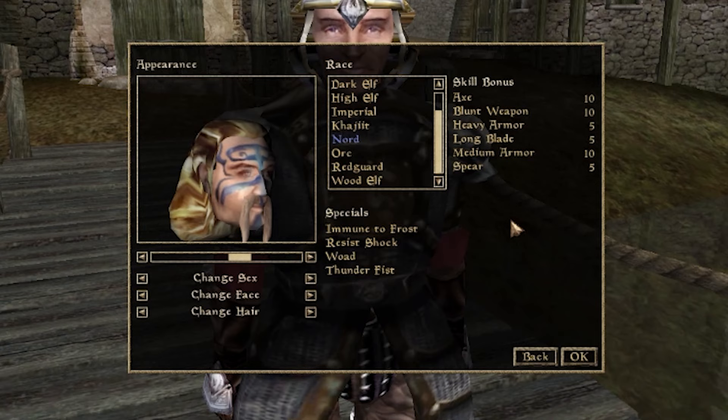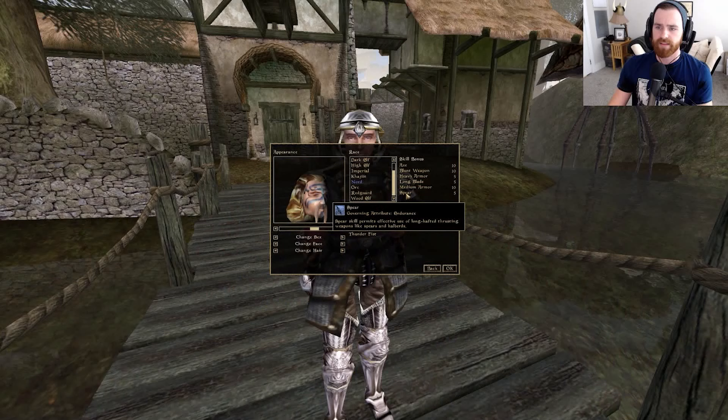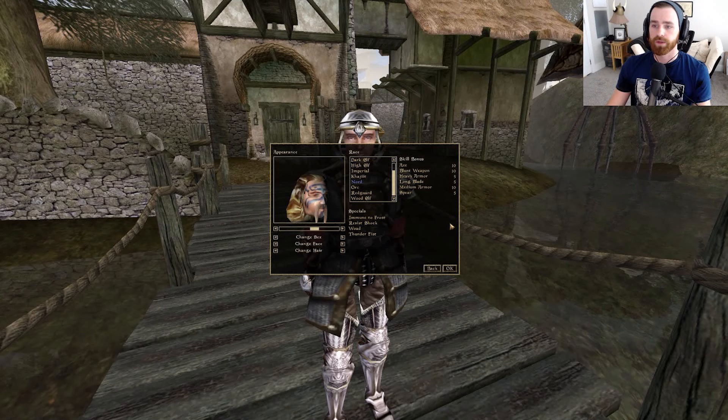Looking at the skill bonuses, the Nord is obviously geared more towards axe and blunt weapon. I'd probably recommend axe — they're a little easier to get early in the game. Really strong blunt weapons typically come from quests or exploits, like Mace Malag Bal, Scourge, or Tel Fyr from Divayth Fyr. Spear is decent but not a weapon type I typically recommend. Additionally, we have boosts to both heavy armor and medium armor.